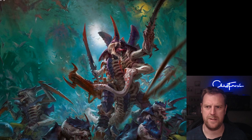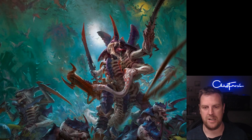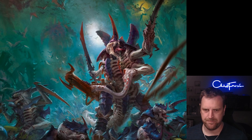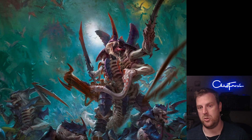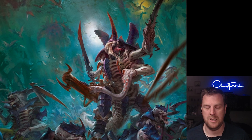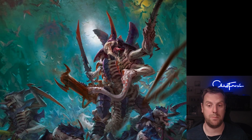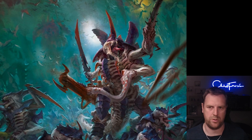The first detachment is the Invasion Fleet — this is the one that was already in the index, so nothing has really changed. At the beginning of the battle round you can pick one of three hyper-adaptations. The first gives infantry and swarm units Sustained Hits 1. The second gives Tyranid models attacking a monster or vehicle Lethal Hits. The third gives Tyranid models Precision on crits when attacking a unit that contains a character, so if you roll a six you can allocate that attack to a character, which is quite cool.